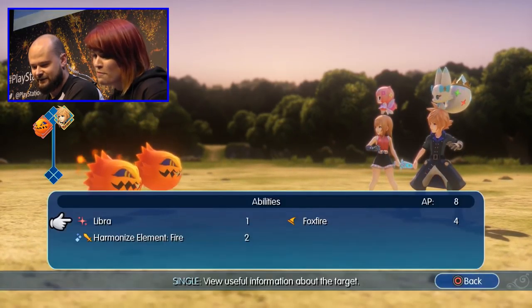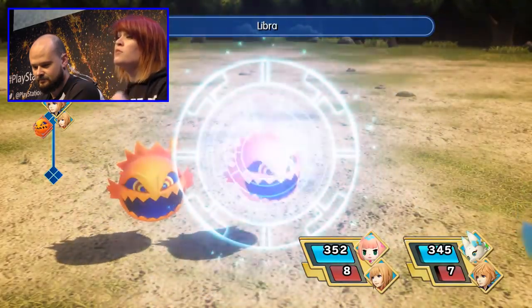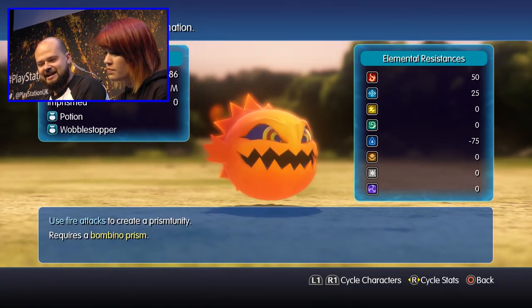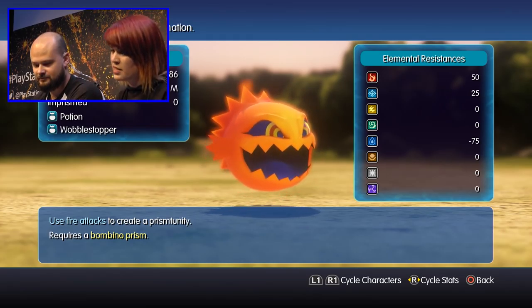Classic Final Fantasy menu, which you've done. So we're going to use Libra to find out how you Prism Unity a bomb. Prism Unity is World of Final Fantasy language for capture. Use fire attacks to create the Prism Unity.